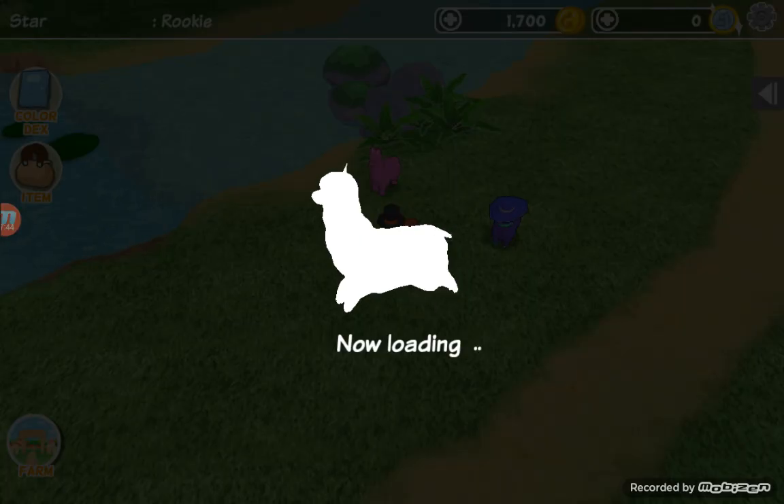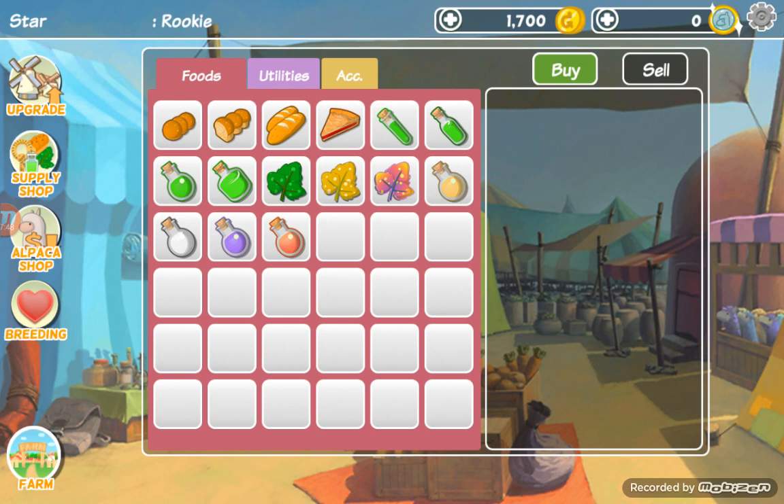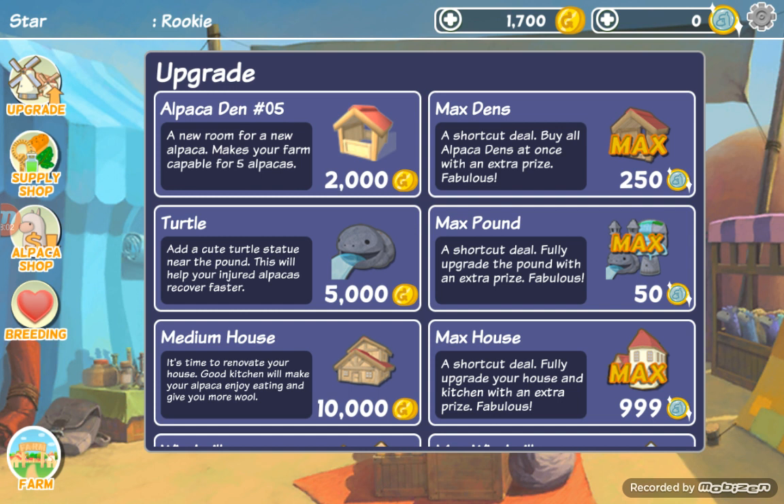Now I'll teach you how to breed, sell, and buy. I don't know how to upgrade — well, apparently now I do. Okay, so I'll upgrade for an alpaca den.